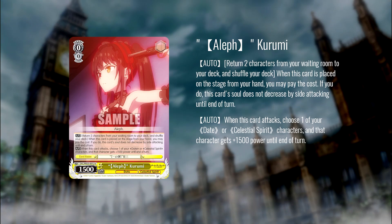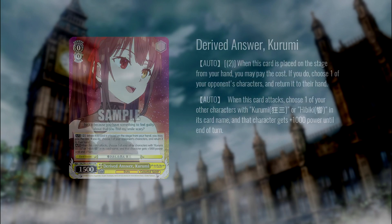Our first card is the Aleph Kermi. When placed on stage, you can choose two characters and shuffle those back into your deck from waiting room. If you do that, you can side attack without decreasing soul, so you can side against opponents' two-twos or threes and still stick damage on them. On attack, you can choose one of your characters and give it 1500 power, pumping power on field to potentially another lane and side attacking in this lane — answering two lanes at the same time. This is definitely anti-standby tech for an eight-choice list that is quite small.